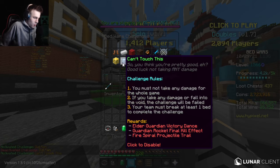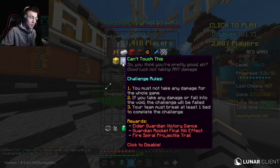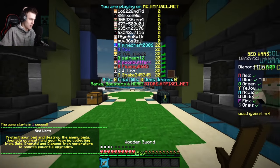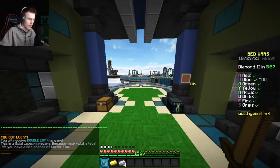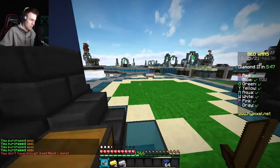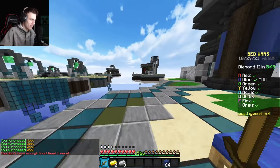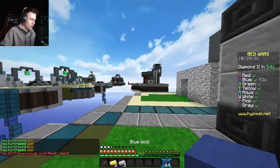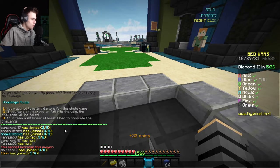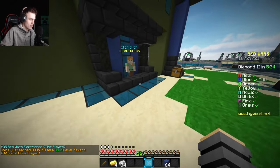The very last challenge — Can't Touch This. I have to win a game without taking damage. If I fall in the void it's over, and my team must break at least one bed to complete the challenge. This is going to be very interesting. My strategy is going mid and getting a punch bow — I need to keep everyone as far from me as possible.